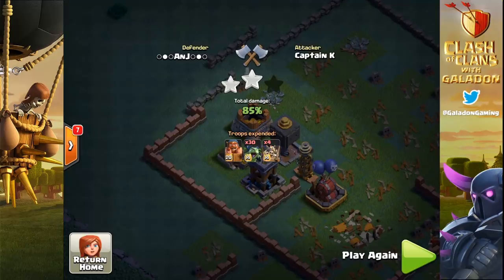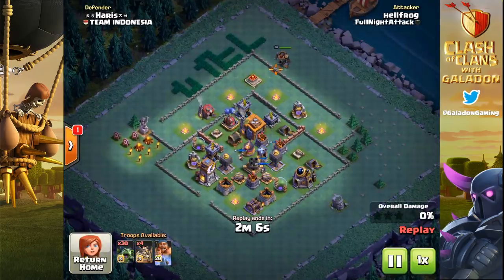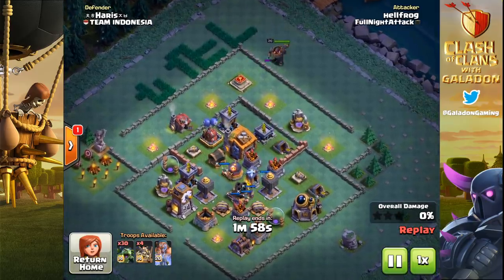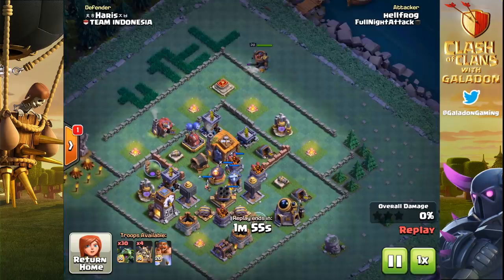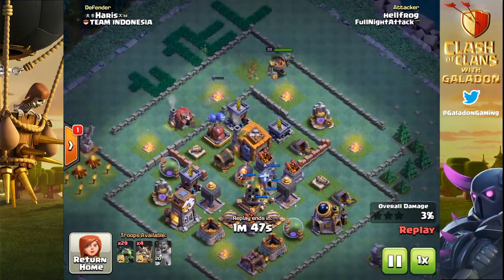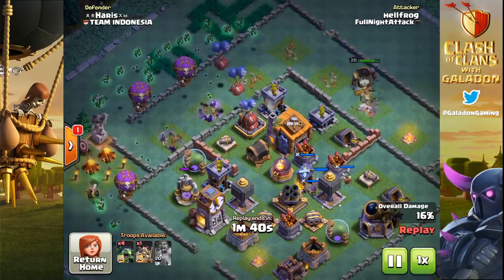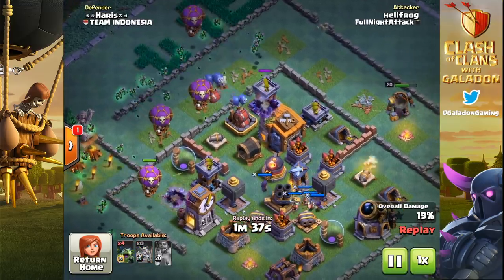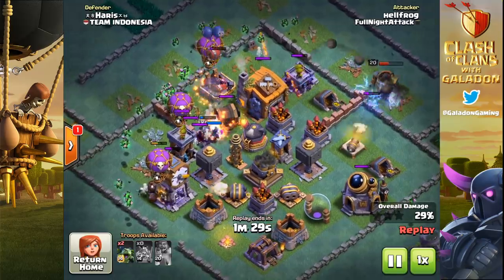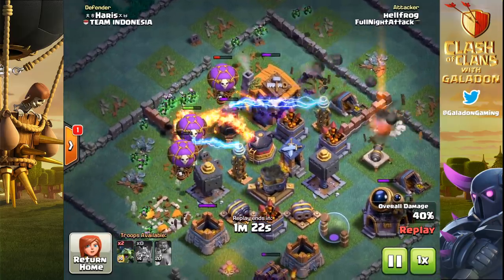Let's look at another replay and talk about the strategy. With the battle machine going down first, you're using it to pick up structures like the archer towers. Take a look at the two archer towers above the builder hall — Hellfrog from Full Night Attack is hoping the battle machine distracts them so they don't damage the drop ships coming in from the left. The tall archer tower refocuses right as it goes down, and the short-range archer tower stays stuck on the battle machine the entire time.